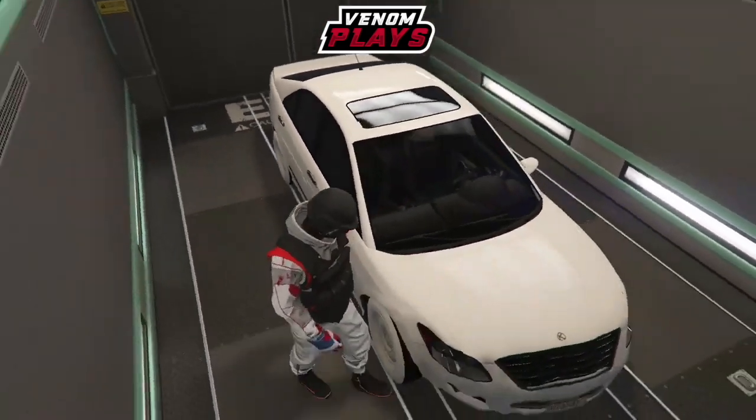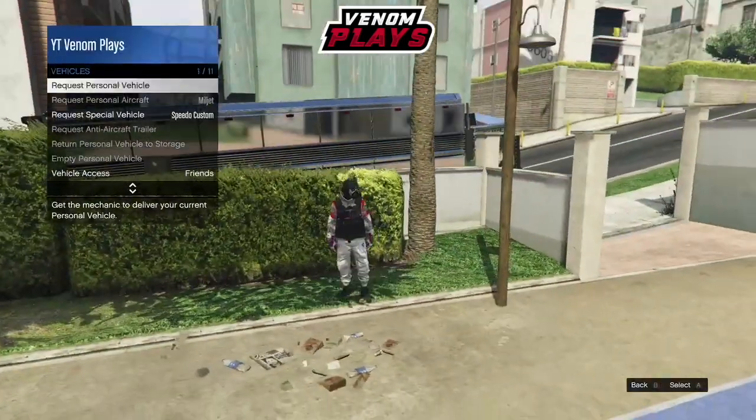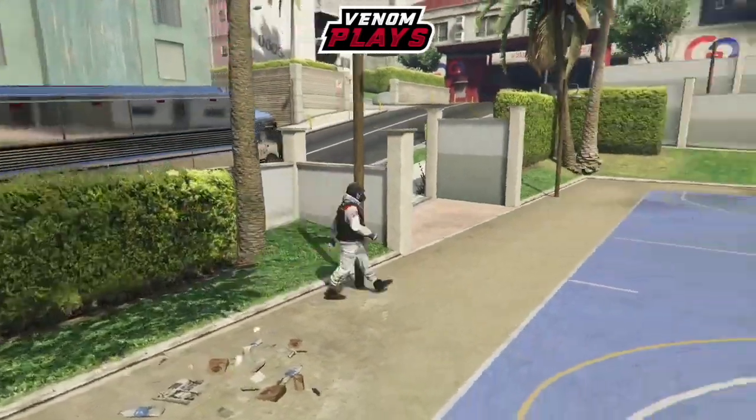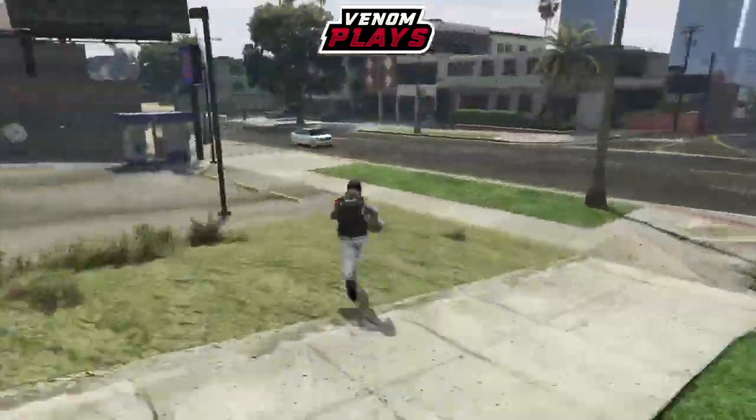And that's it — simply walk out of your MOC, go to Services, and request your personal vehicle out of the MOC. You now have your friend's car in GTA 5. Very easy. That's it for today's video. Venom Plays — bye!